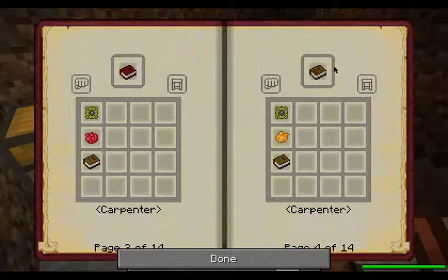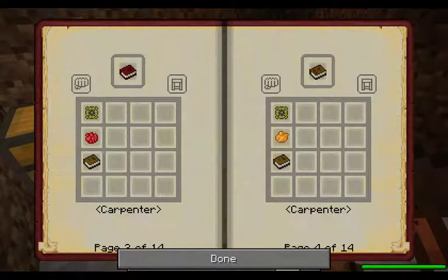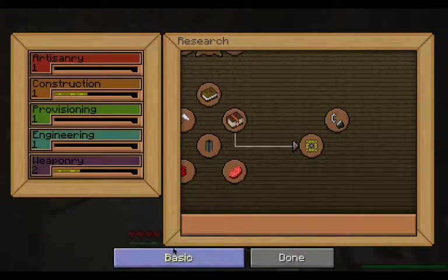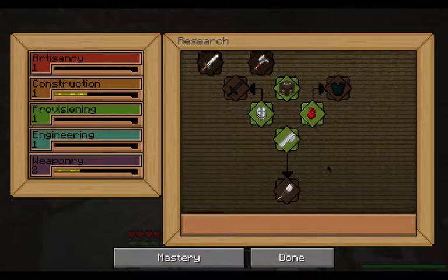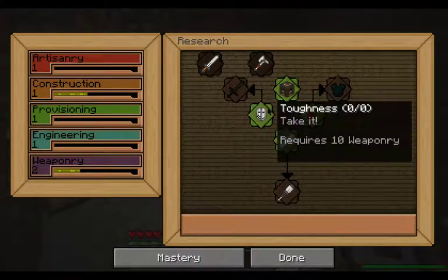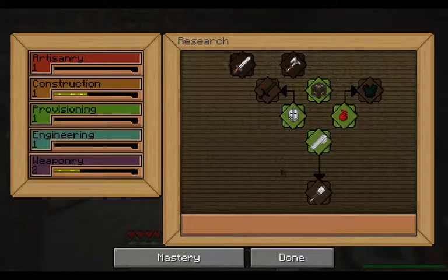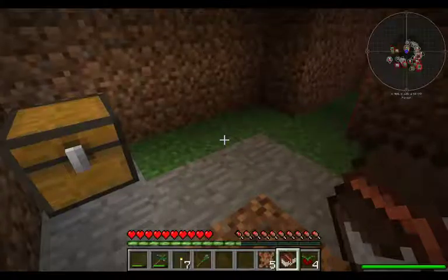This one's for provisioning. Here's engineering — I haven't really played all that much with engineering, but I'm looking forward to the bombs. Here's weaponry. Weaponry is interesting because it does not give you anything to build. Weaponry is mastery — those are the same thing. Once I get to 10 in weaponry, which I get through fighting, I can take toughness, and it does reduce the amount of damage you take.